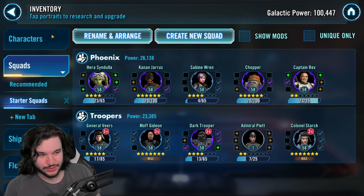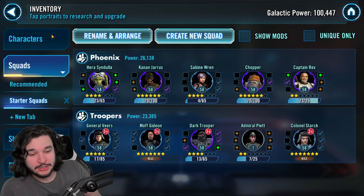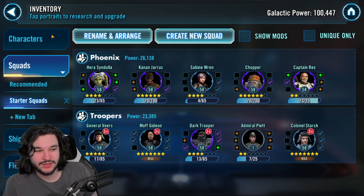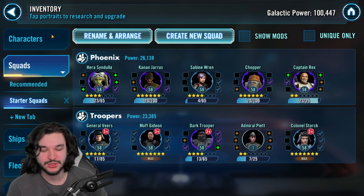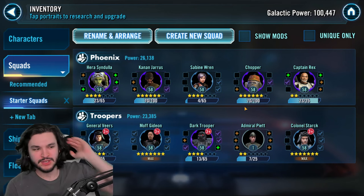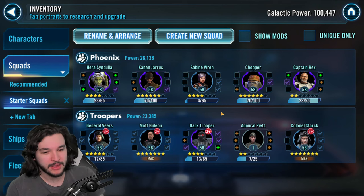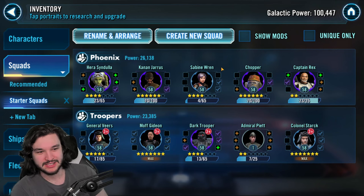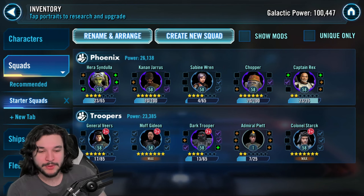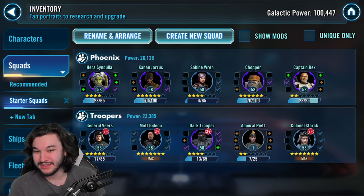Piett's starting at two stars so it's going to be a while until I can get him to four and five stars. Dark Trooper took me until just about three days ago to get to four stars, so we're looking at at least close to three weeks for Piett. But we at least have him on lockdown and ready to go. This also means I might be trying to improve my imperial trooper squad more than my Phoenix squad, even though I do want to bring Sabine up to the next gear level - I've gone ahead and got her up to purple gear.